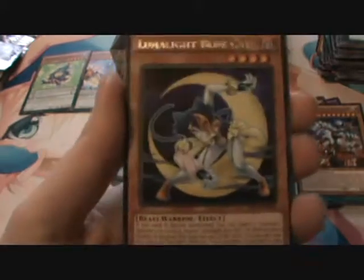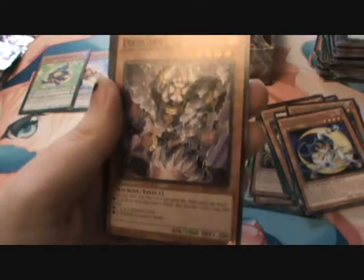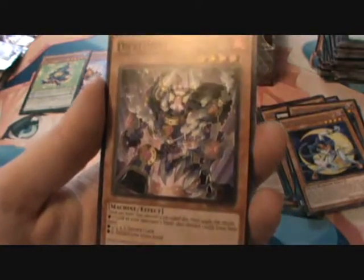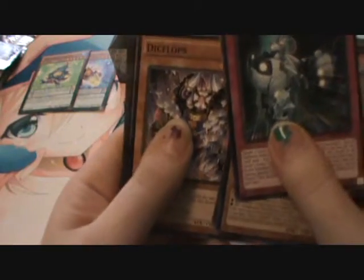Lunalight Blue Cat for our rare. Another Cattle Call for our Super. Dice Clops — I think of Togi when I see this thing, like Duke Devlin for those who don't watch the sub, just because it's got dice in it. And it reminds me of Orgoth the Relentless too. But it's got dice on it. Even though Orgoth didn't look like this — he didn't have horns, I think he just had the armor.